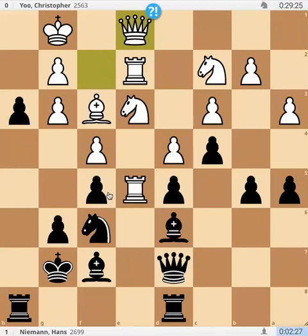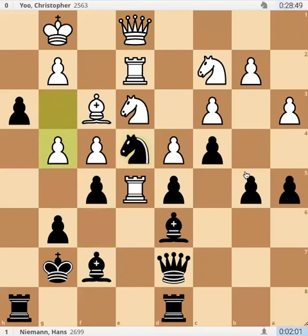Queen e1. Hans is just waiting for the right moment. Now knight e4 — the knight jumps in. g4 — white has to take extreme measures to deal with the attack. Bishop e5. This is the moment where Hans decided to take the exchange, because his pieces are now active and h3 is already done.